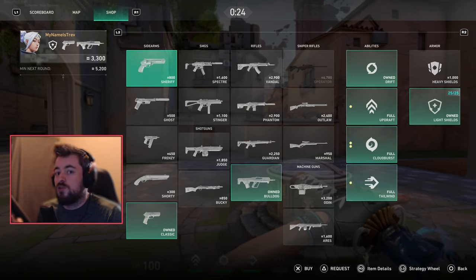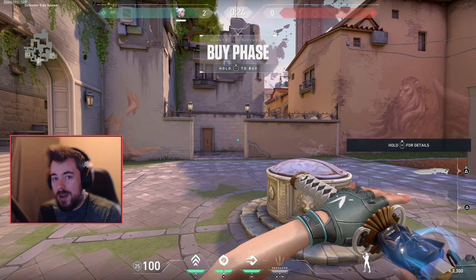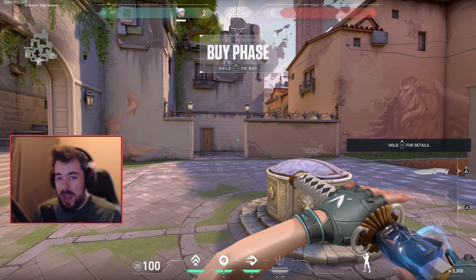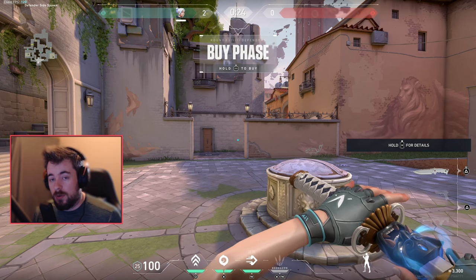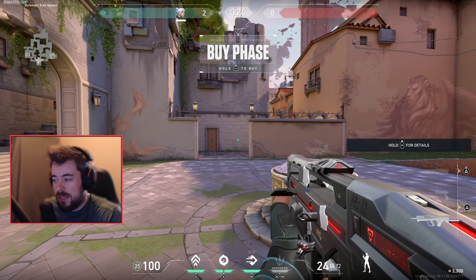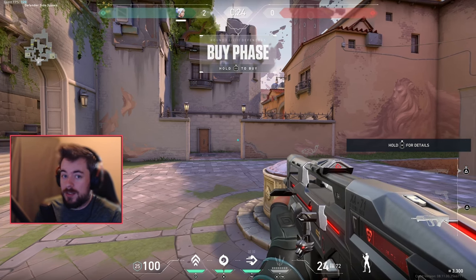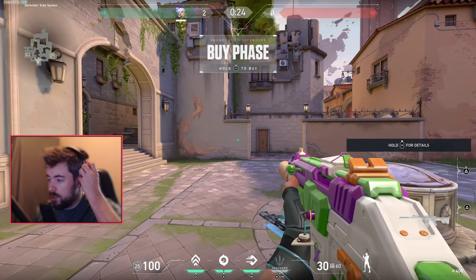That 5,200 will turn into 4,200 if you survive the round and the enemy didn't kill you. In the third round, you actually kind of want the enemy team to kill you at the end — if your whole team dies and you're in a 1v5, it's better to get killed by the enemy or the bomb than to survive. You don't want to keep a Bulldog or Ghost or Phantom in round three — you want to buy full next round.